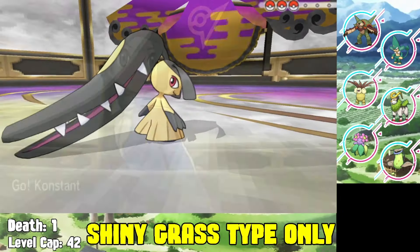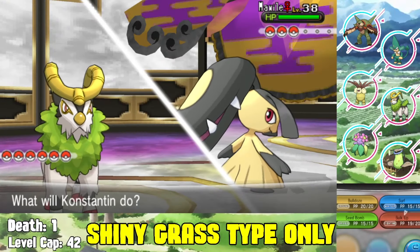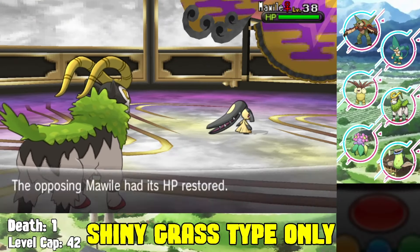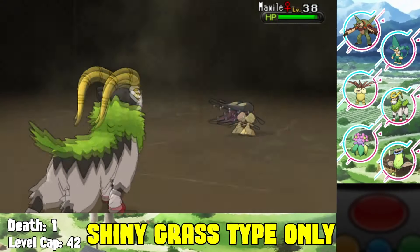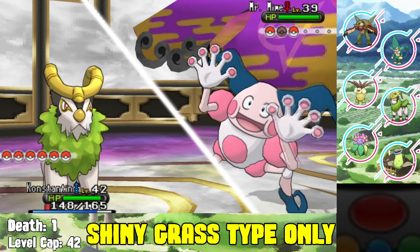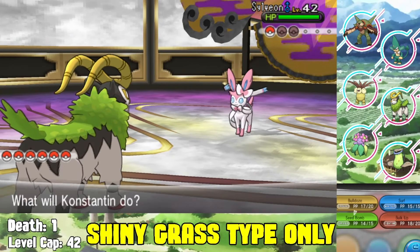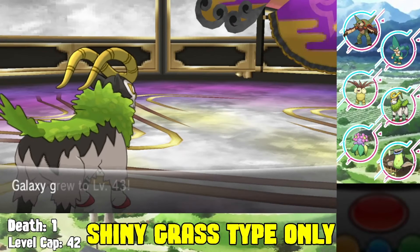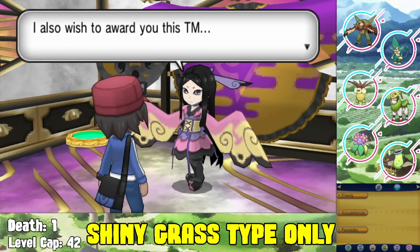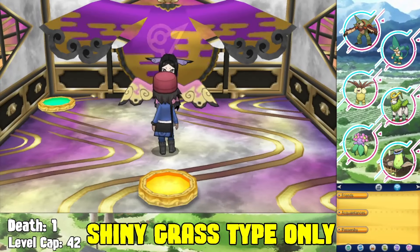We move on to the sixth gym - Valerie, the fairy type gym leader. We start with Gogoat, Bulk Up twice against her Mr. Mime which does no damage, then Bulldoze to almost one-shot it. We Bulk Up again and knock it out in two shots. Next is Mr. Mime, which we Seed Bomb and one-shot. Finally her Sylveon also gets one-shot with Seed Bomb - we sweep through Valerie easily. I wish they gave more Pokemon to the gym leaders.